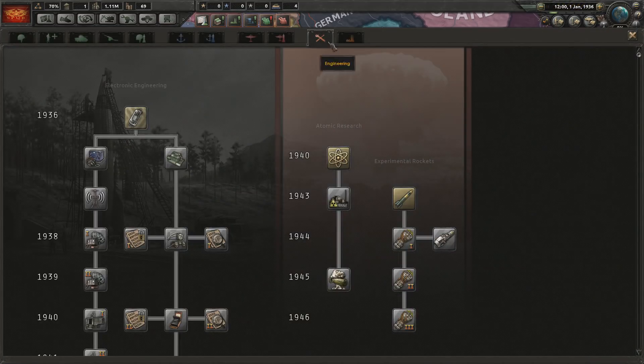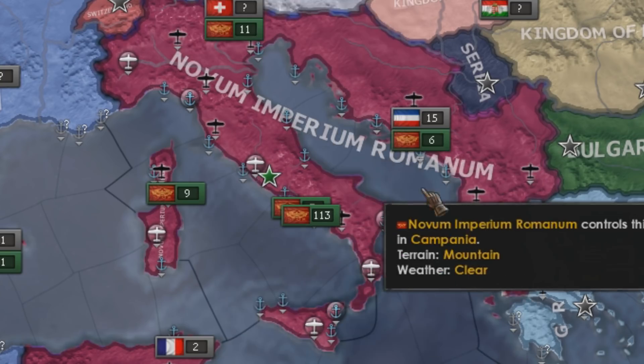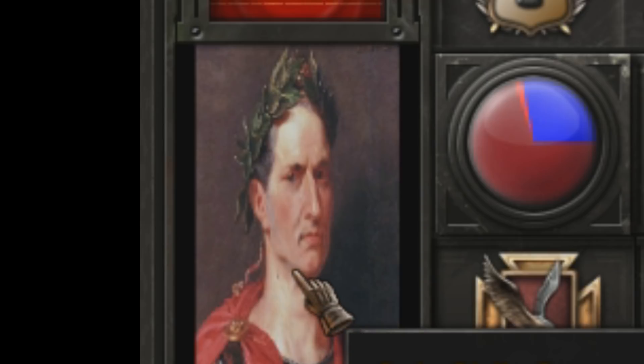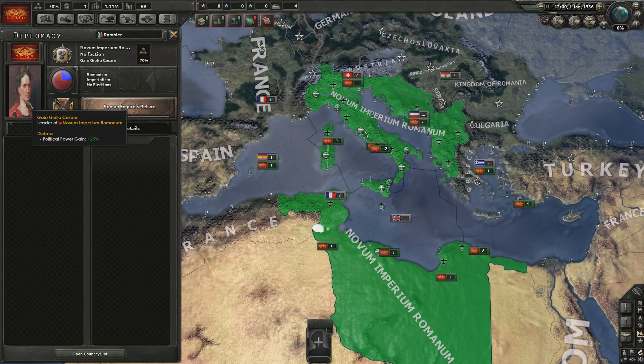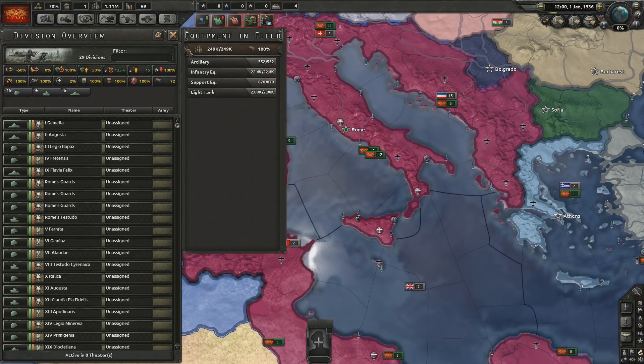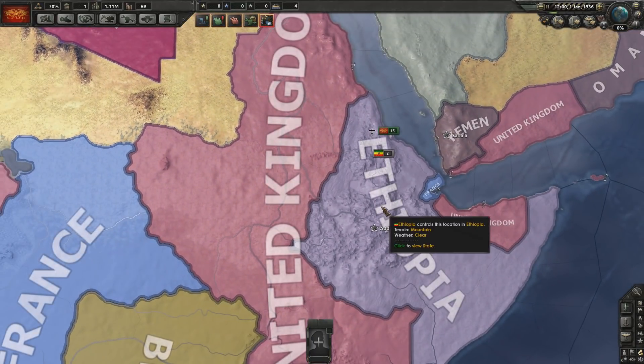Only three research slots, which isn't a whole lot for a Roman Empire — or rather, we're Novum Imperium Romanum. We're being led by Gaio Gullier Caesar. I don't really know what his backstory is. And our SPQR flag looks a bit stretched. We've only got a quarter of a million men, but 100% have equipment, which is pretty tasty. It looks like Ethiopia will remain independent in this mod.